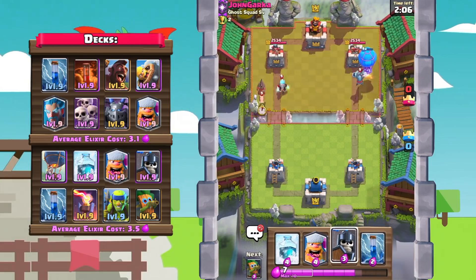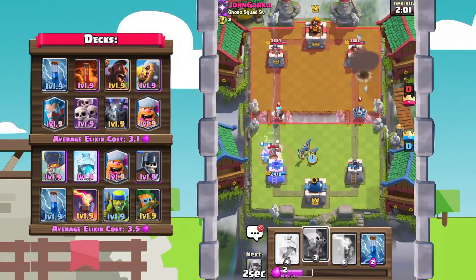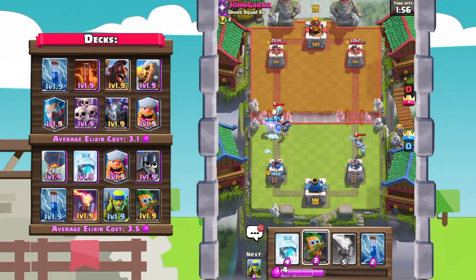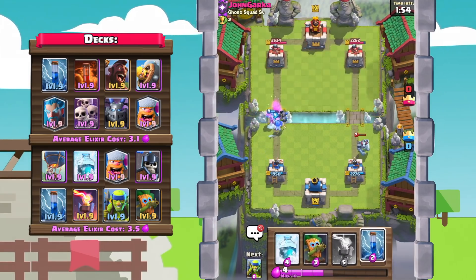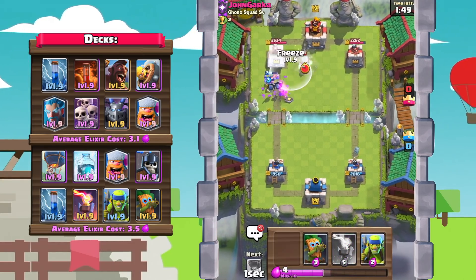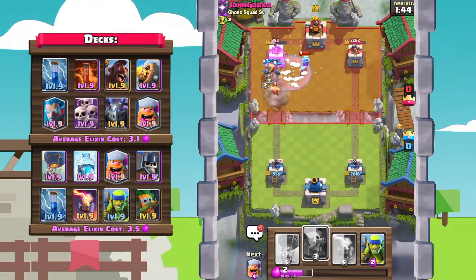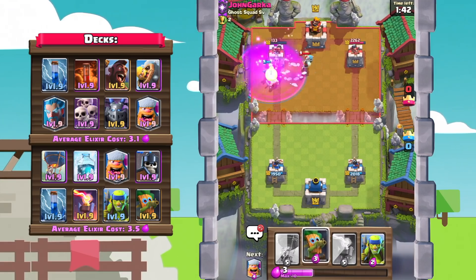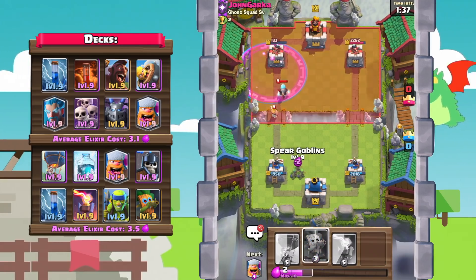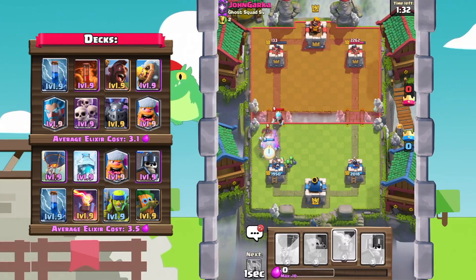We'll go with Lumberjack and then some Guards — hopefully they split, but nope, they don't split. Kind of a misplay on my part, so we're going to take a couple Mega Minion hits. He's got Skeleton Army going. Oh, we can totally freeze the tower! Let's go with a freeze — boom, catching the Ice Wizard. We got a Lumberjack on the tower. Lumberjack survives the Barbel. That tower is taking an absolute beating — already down to 133 HP, and we didn't even combo that freeze with a balloon. That Lumberjack just did so much work.